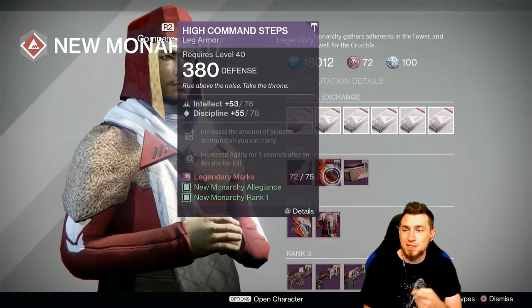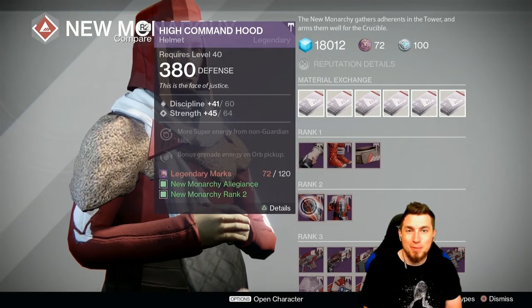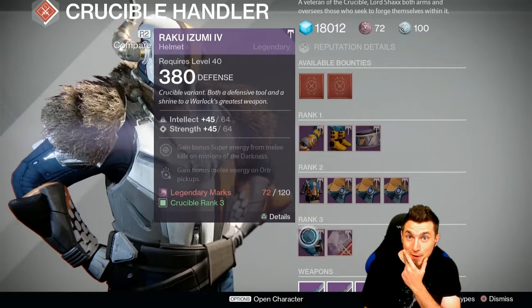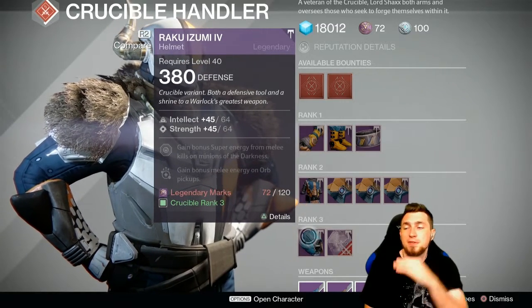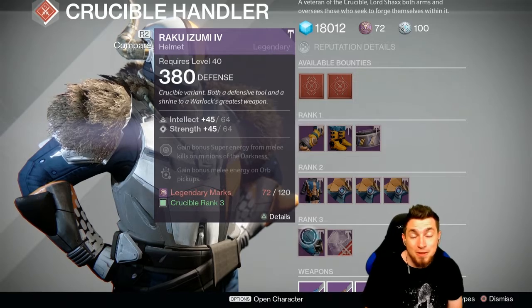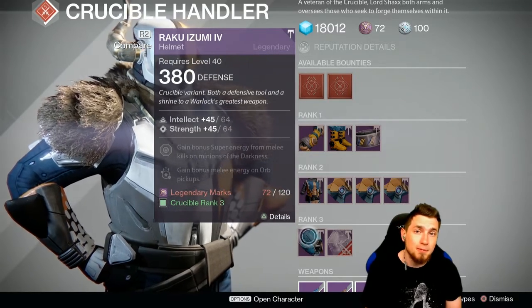Four off from perfect roll for boots — chest and helmet very close, no cigar for any of them. This helmet, though, is only two away from a perfect roll — 65-65 on each would be the best possible. That's definitely worth looking into if you don't have a better helmet than this for your Warlock.